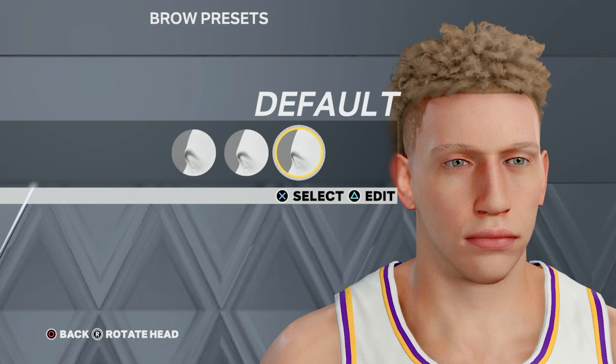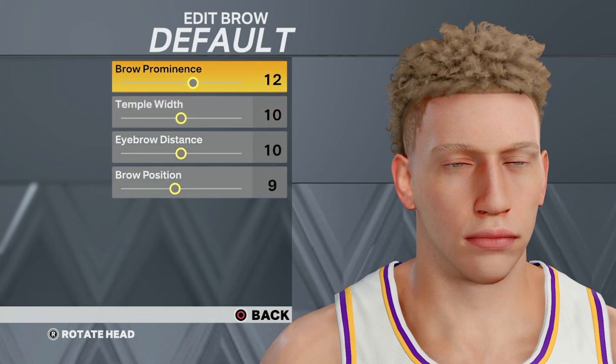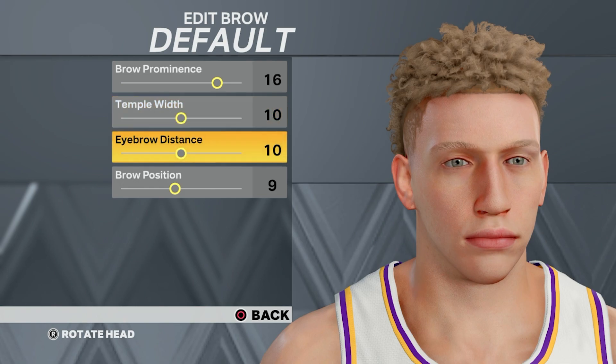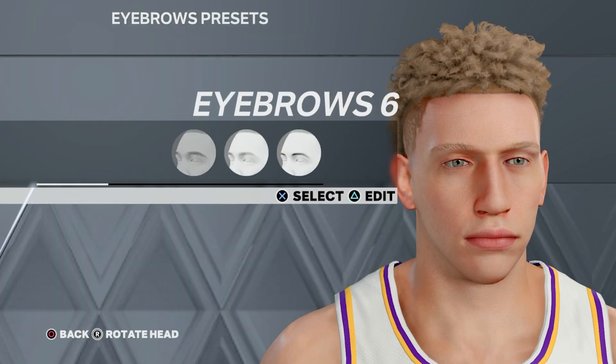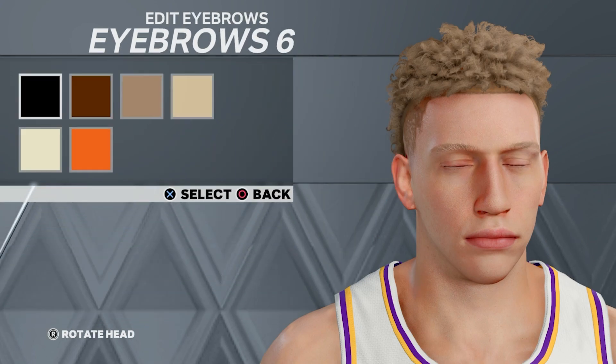Next, we're going to go to the eyebrows. Press edit, go to the default one, press edit again. We're going to put the first value to 16, the second to 10, leave the third at 10, and leave the fourth at nine. Then go to eyebrow six, press edit, and put them to black.